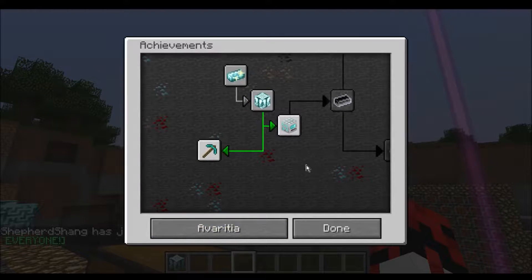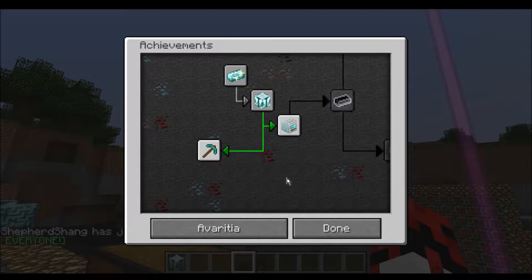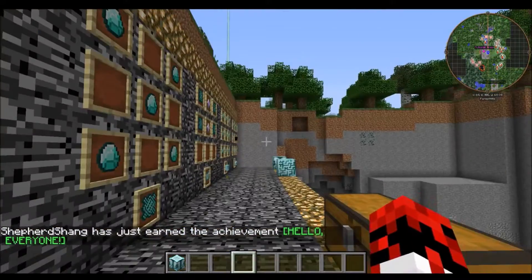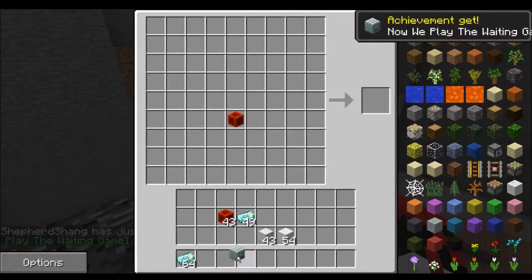You've got a split here. You can get this one — 'Now We Play the Waiting Game': create your first neutron collector and get ready to chunk load. And what's this one? 'Take it easy! End the episode.' I'm not sure what that's about — I have no idea what that is. Here's the recipe for the neutron collector, and there's the achievement: Now We Play the Waiting Game.